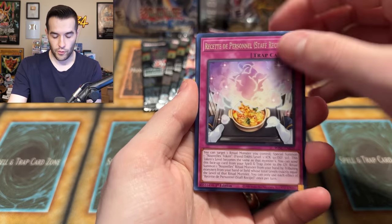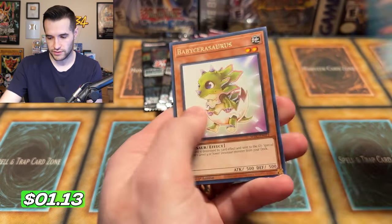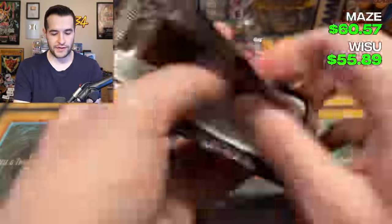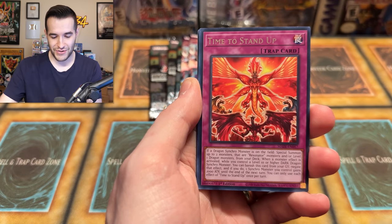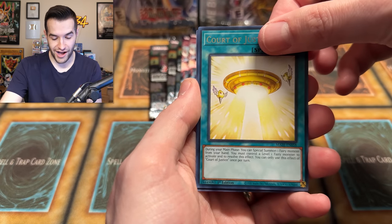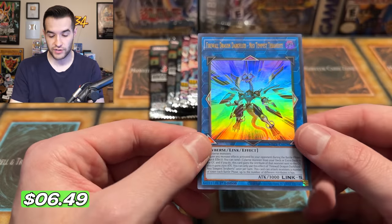We have the Reset, There Can Only Be One, Fire Formation — that is a Ruxan Special. Been a while since I've done one though, pat me on the back. We have Wall Shadow, Roku Guardian, Time to Stand Up. Uh-oh — Firewall Dragon! This went up because of the Firewall Dragon support, so I think that's a little better than it was on release — still a pretty solid card. Three packs left, Wild Survivors, here we go, you gotta believe.